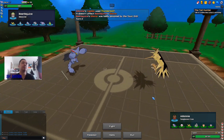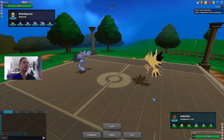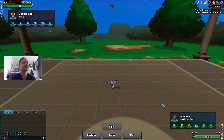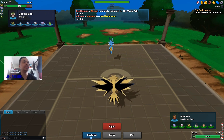I go for Hidden Power Ice now — this should do a lot of damage and definitely be a two-hit KO. He switches out into his Kingdra, which is a pretty decent play on his part. I'm going to stay in because I really don't have anything that can revenge kill Kingdra right now.